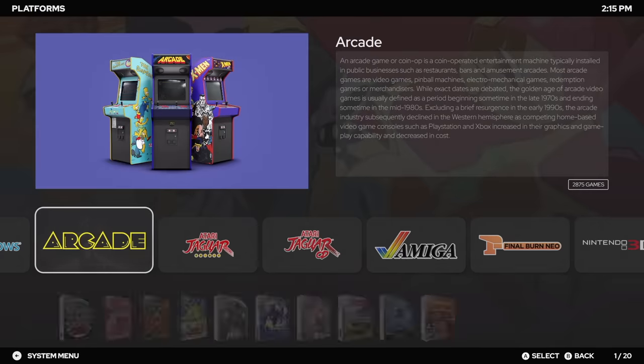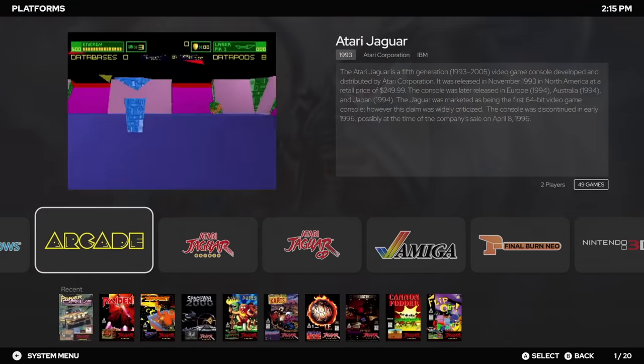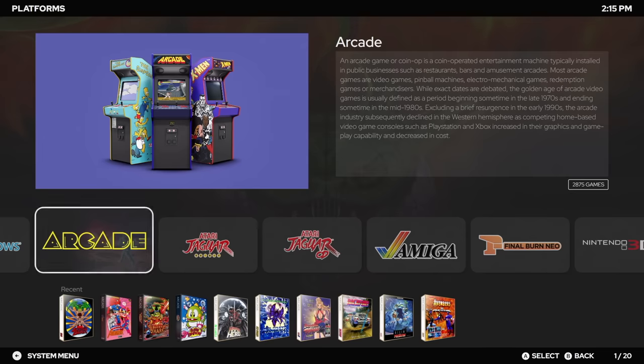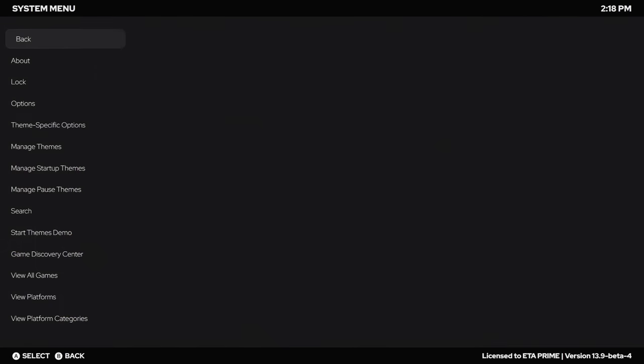And that's going to be the major thing with this release. I personally think it's absolutely amazing. It works with BigBox and of course it is a premium feature, so you will need LaunchBox Premium in order for this to work. Basically, in a nutshell, Game Discovery Center is a new view in BigBox which will allow us to discover our own games in new ways. We can access this from the system menu in LaunchBox or we could set it up as our startup view.